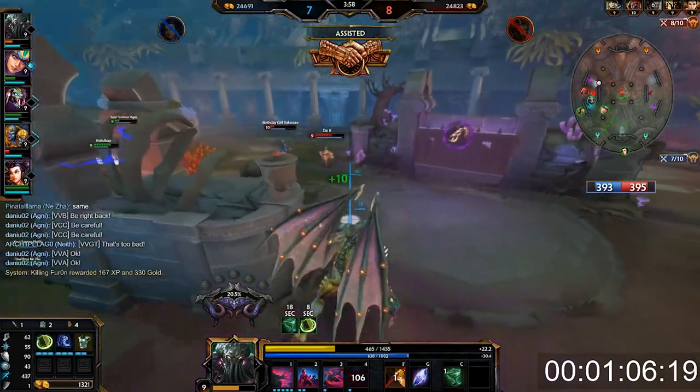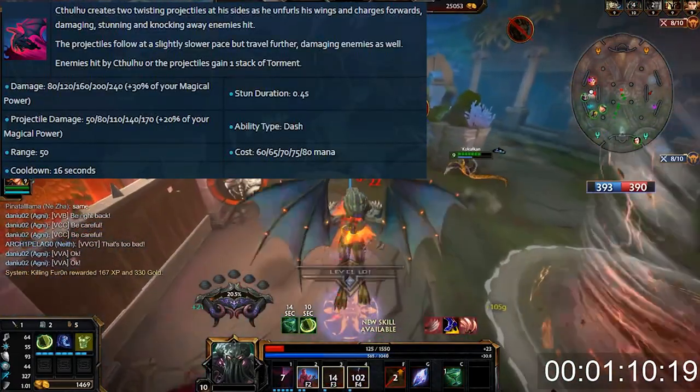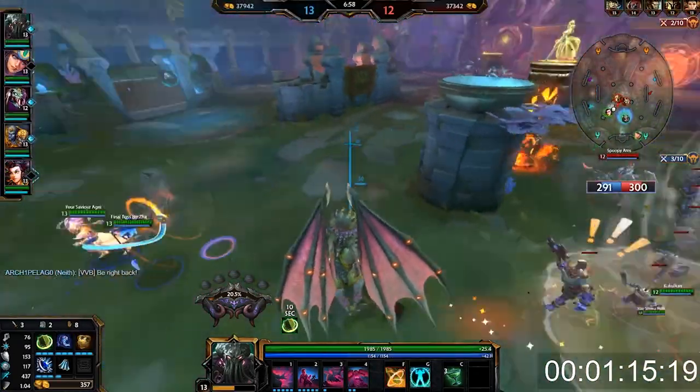The third ability is a dash where he charges forward and pushes all enemies to the side, where they get rammed by weird void energy. It's an escape, it's an engage, it's a dash.